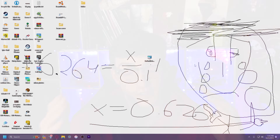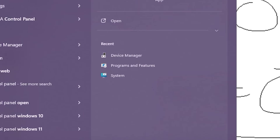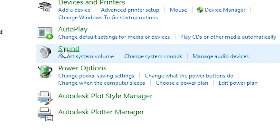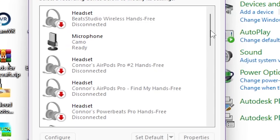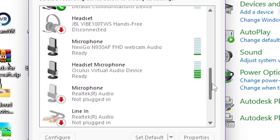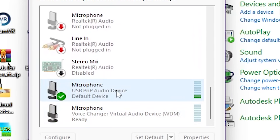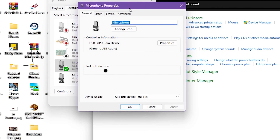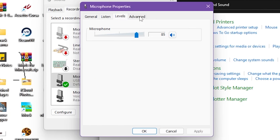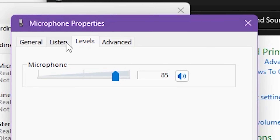The next thing you can do is go to Control Panel, find Hardware and Sound, and then click on Sound. Once you're in the Sound menu, go to Recording and scroll down to find the mic that you're using — for me it's the USB PNP Audio Device. Double-click on it and you'll be brought to the Microphone Properties.